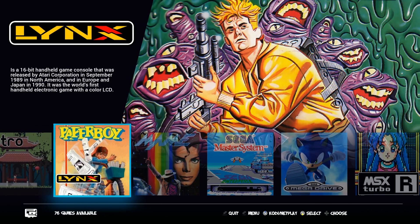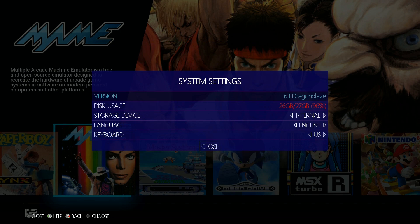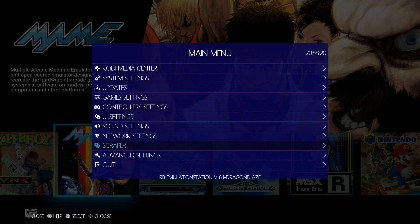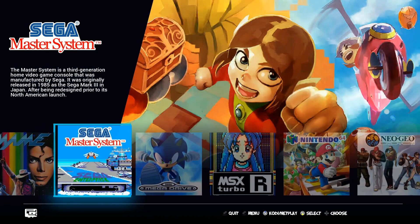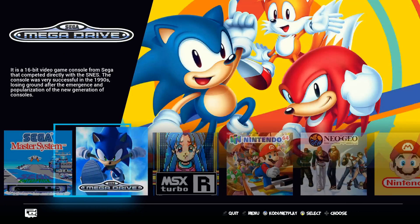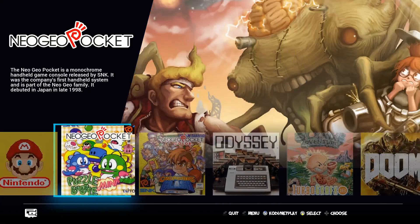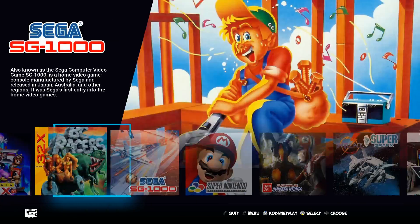This is running Recalbox 6.1 Dragon Blaze - it's easy to update. It also has easy overclocking via advanced settings. I'm on the stock clock right now. It also has a custom Kodi installed, which is nice if you're using this as a media system. It comes with some pre-installed background music but I disabled that.